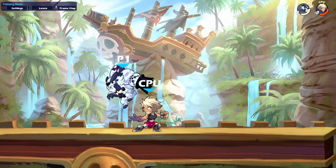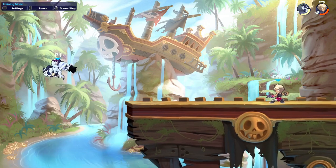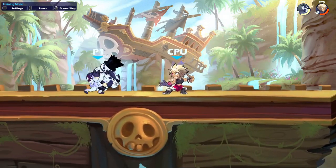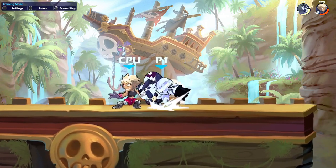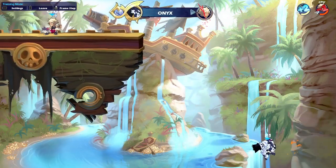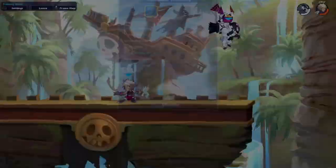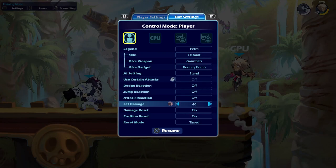You can use GC D-light offstage and incorporate it into strings, and you can gimp your opponent quite heavily with the nair that comes after because it spikes at a very solid angle. And yes, I kind of just SD'd in training room during a guide — that is what you love to see from the person teaching you a weapon.